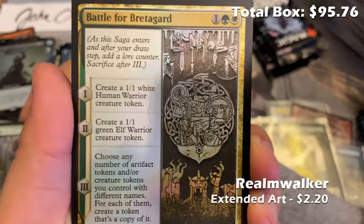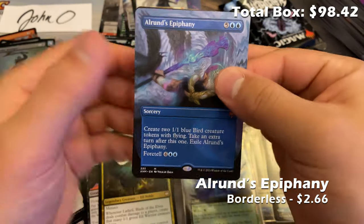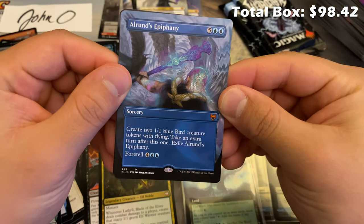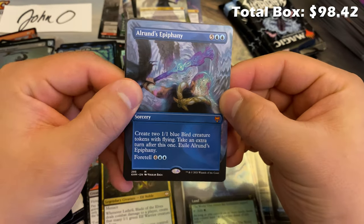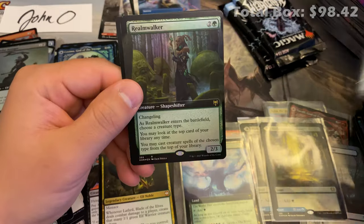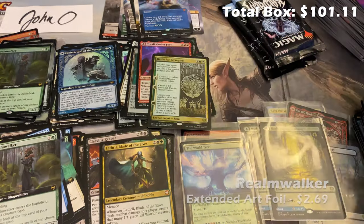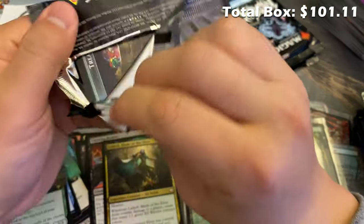Cleaving Reaper, Reflections of Littjara, Toralf God of Fury again with his Hammer, and Alrund God of the Cosmos with Hakka Whispering Raven on the back side, as well as Cosima God of the Voyage foil showcase with the Omenkeel — we'll take it. Four more packs left and still on the hunt for the Vorinclex, just like Kaya assigned to defeat this intergalactic menace. Realm Walker, Battle for Bretagard, Cold-Forge Master, All-Runes Epiphany — take an extra turn and create some birds, foretell cost six mana — and a foil extended art Realm Walker.